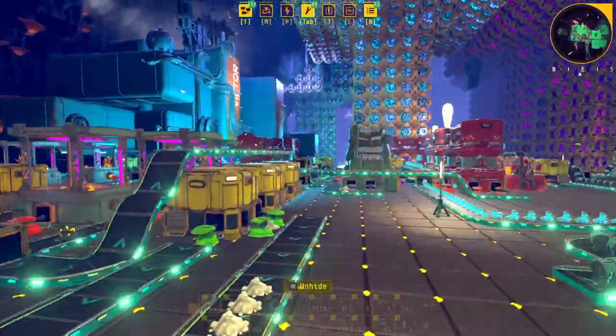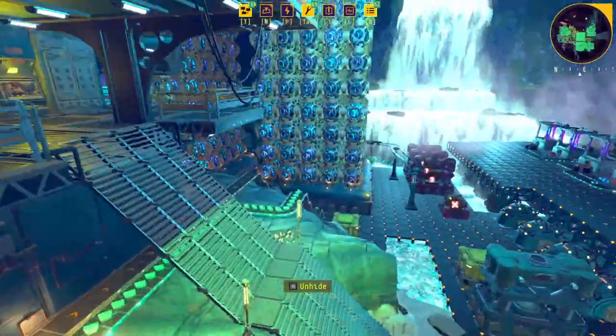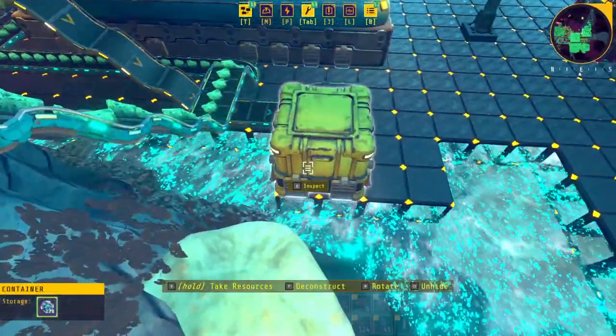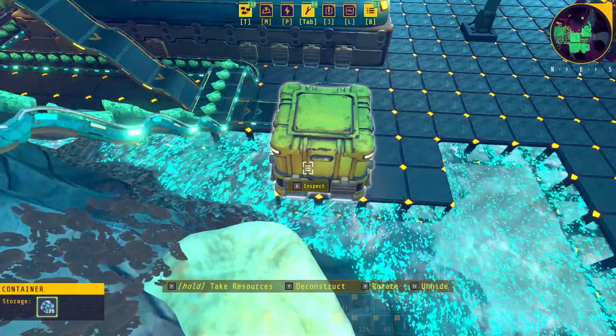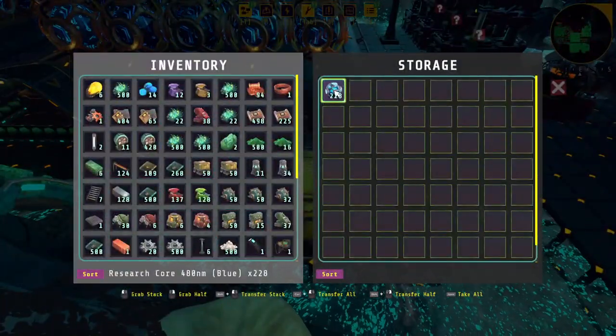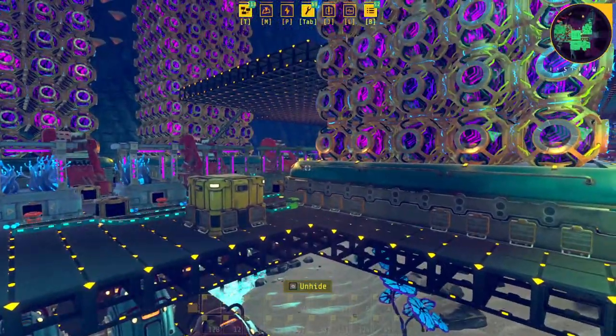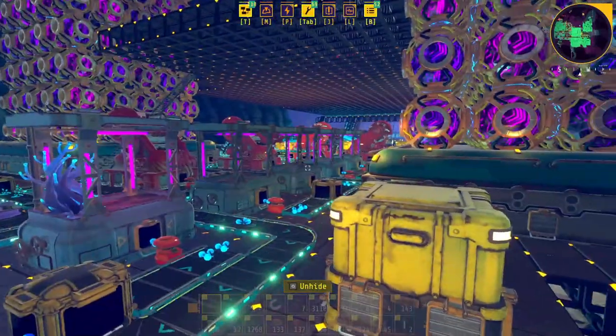I had the blue cores over here in the box — I've got 280, and let's see what I need. We have enough. I'll take those up to the freight elevator area.